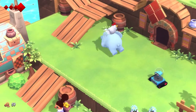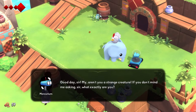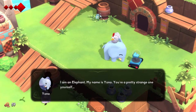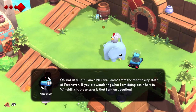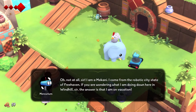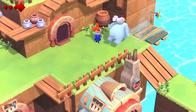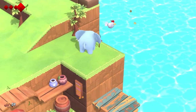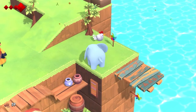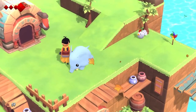Oh my god, I got a chicken friend! Hello — it's Mercurium. Good day, sir. My word, you're a strange creature. What exactly are you, if you don't mind me asking? I'm an elephant, my name is Yono and you're a pretty strange one yourself. Not at all — I am a Makani. I come from the robotic city state of Freehaven. If you're wondering what I'm doing down here in Windhill, the answer is that I'm on vacation. Where does this take me? Picks me up. Can I get another chicken? Oh! They popped back here. Okay, that's adorable.